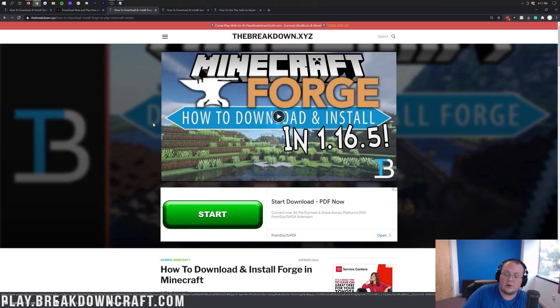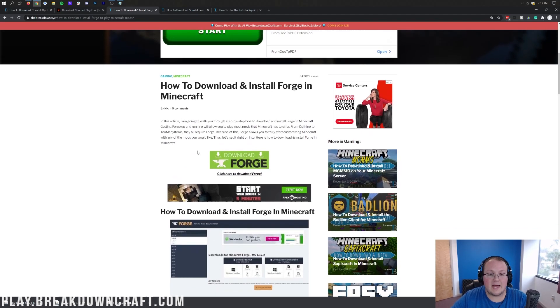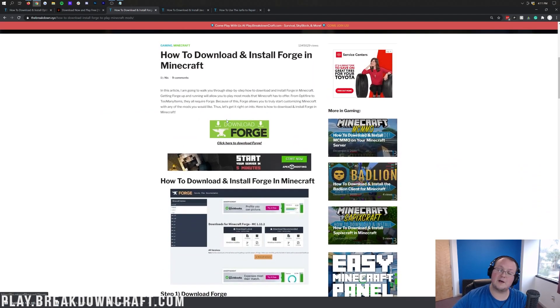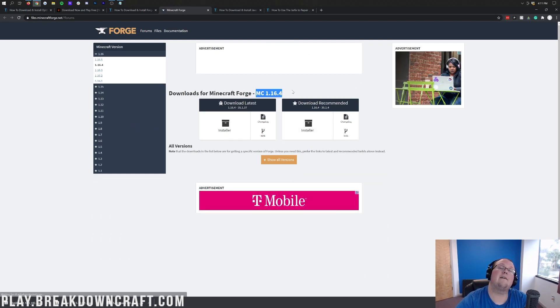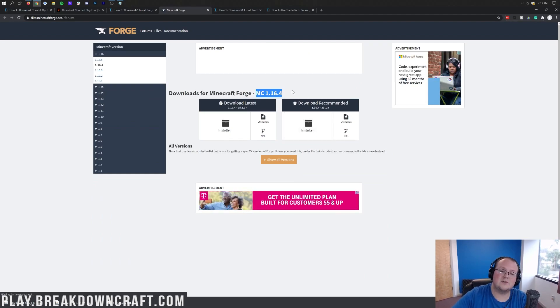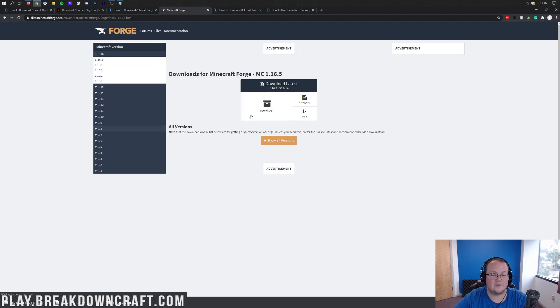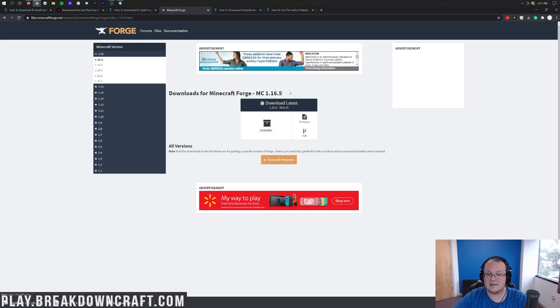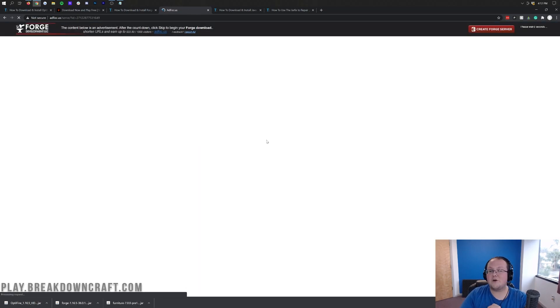Now we need to download Forge. The third link in the description takes you to our in-depth Forge tutorial. Click the green 'Download Forge' button. It will take you to the Forge page — make sure it says MC1.16.5. If not, go to the left-hand side, click on 1.16, then click 1.16.5. Once it says MC1.16.5, go to 'Download Latest' and click Installer.